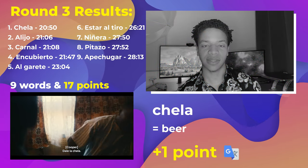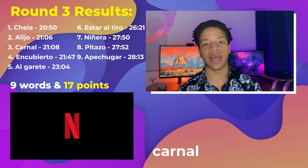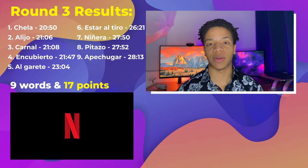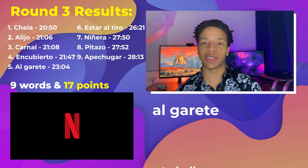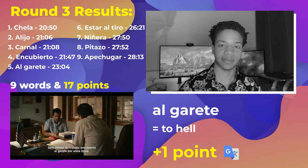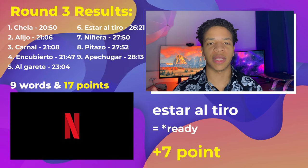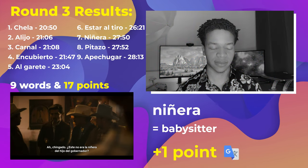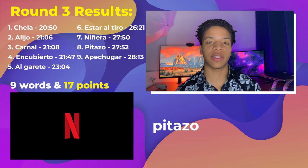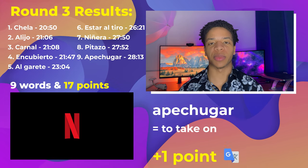In round three, I found nine words for 17 points. First up is chela, which means beer — 'dale la chela, güey.' Then alijo, which means stash — 'I got a shipment landing next week.' Then carnal, which is used for friend — 'you got all the bells you want, carnal.' Then cubierto, which means undercover. Then al garete, which means to go down the drain — 'six months of undercover work down the drain.' Then the phrase estar al tiro, which I think means to be ready — I'll drop this one in the comments for the extra two points. Then niñera, which means babysitter. Then pitazo, which means whistle. And finally apechugar, which means to take on, put up with, or face.